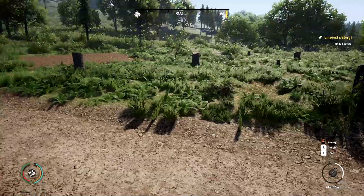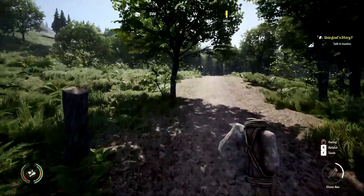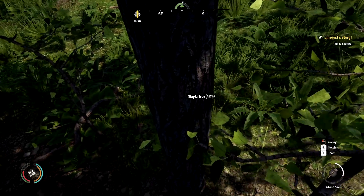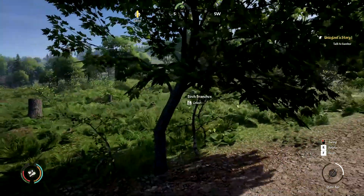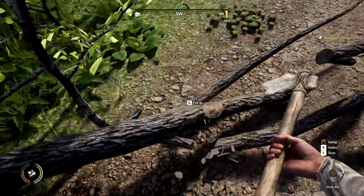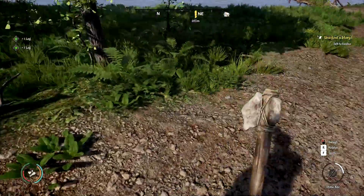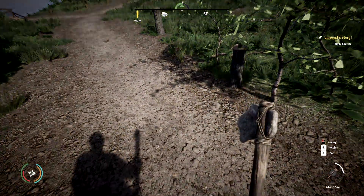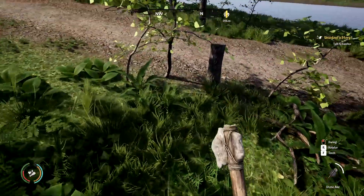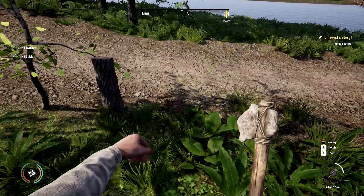We need to get our axe out and start working on some more trees. We need a nice pathway for people to walk down the trail. Apparently there should be feathers nearby — don't know where though — but they're supposed to drop by all the trees when you cut them down. We're gonna need the feathers so when we get the bow...